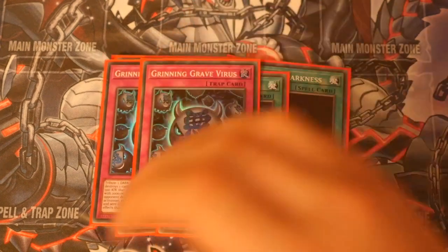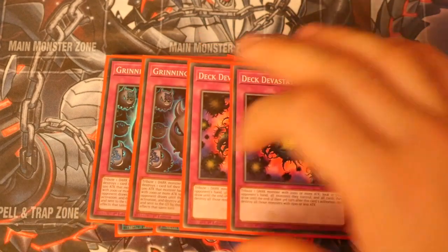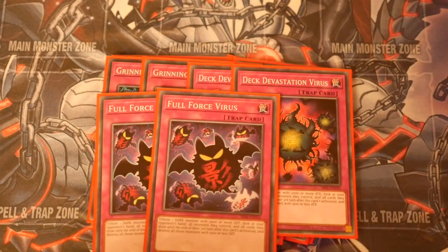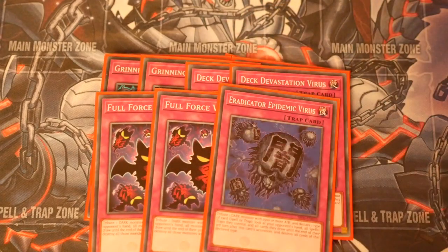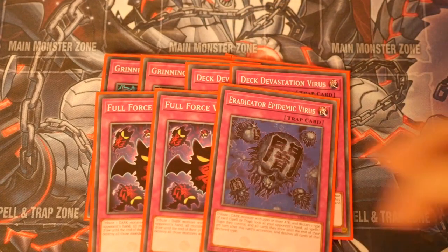Speaking of viruses — we play two Grinning Grave, two Deck Devil, two Full Force, and the one Eradicator. You can only play one Eradicator, and the 2-2-2 split works more than enough because they're all easily searchable with Lilith.